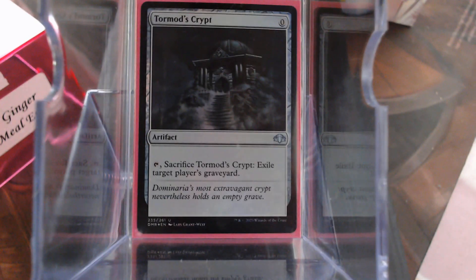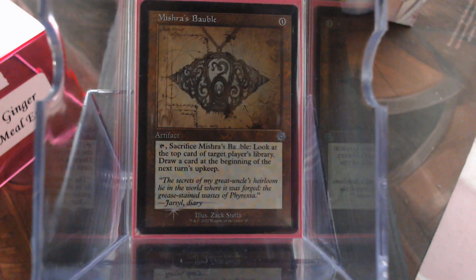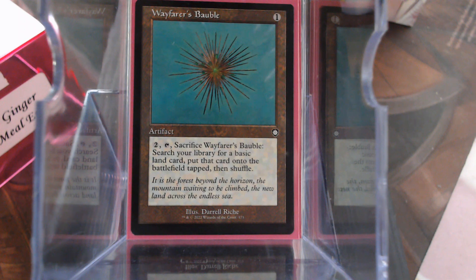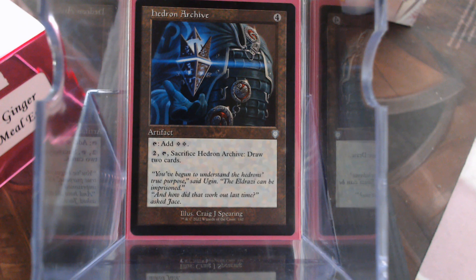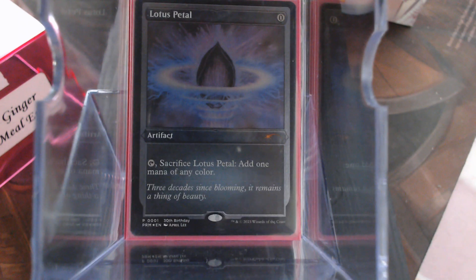Turmoil's Crypt, and even some things that have other functions — Mistress Bauble, Wayfarer's Bauble, Mind Stone, Hedron Archive, Lotus Petal.